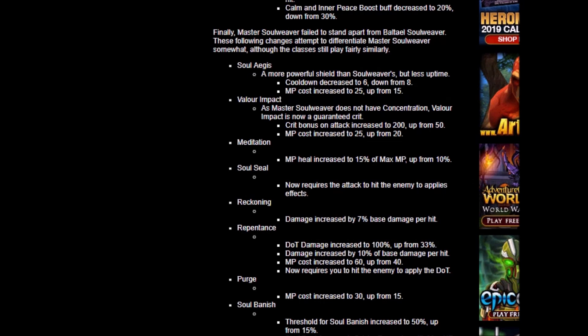Let's see what changes they make. The shield is more powerful than Soul Weaver's but with less uptime — cooldown decreased to 6, down from 8. MP cost increased to 25, up from 15 — that's okay, since 10 MP isn't going to make a big difference. Valor Impact as Master Soul Weaver is now a guaranteed crit, with crit bonus of attack increased to 200, up from 50 — that's crazy. MP cost increased to 25, up from 20 — again, 5 MP won't make a big difference. Meditation: MP heal increased to 15% max MP, up from 10% — that's a straight-up buff. Seal now requires the attack to hit the enemy to apply effects — obviously a nerf, no longer auto-hit. Reckoning: damage increased by 7% base damage per hit — really good buff.